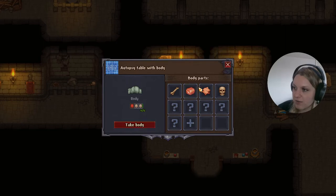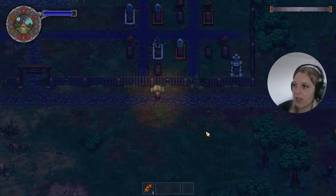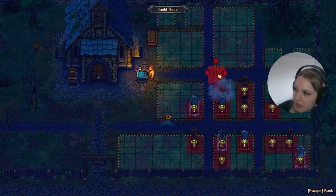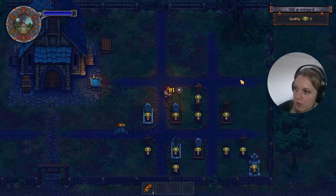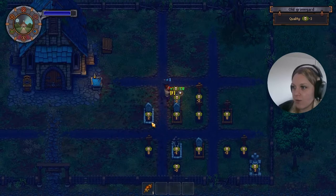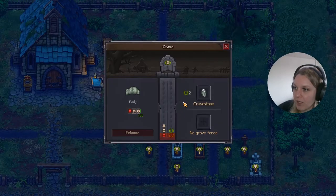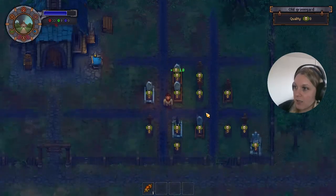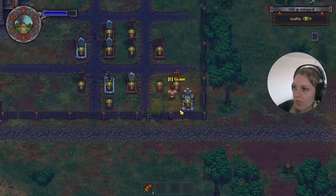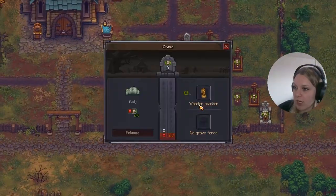We'll just take it — since we need more positive than negative bodies right now, we won't take anything from this corpse and just bury it. I think it only has one red spot, which is pretty good. Normally you want to gather as much resources as you can, but we don't want to do that — we want to get our graveyard quality up so we can progress on the storyline. So let's bury this one, put it in, then add a grave fence which is positively affecting the grave, which is great. We'll keep adding fences to whichever body can benefit from it.